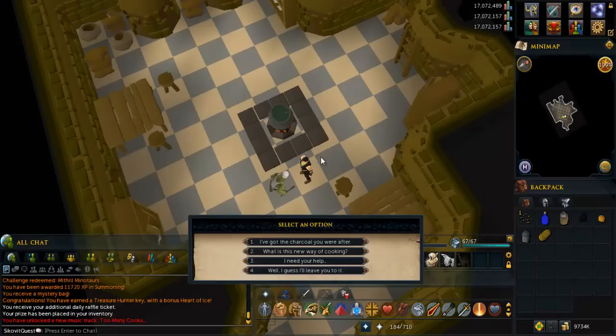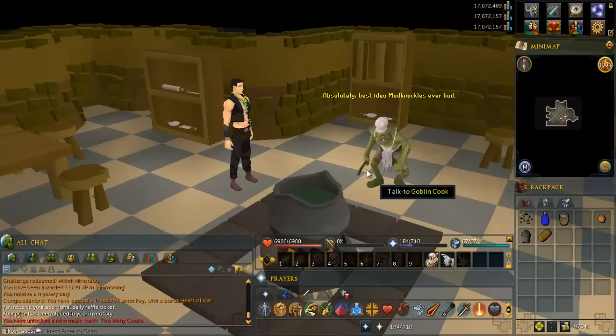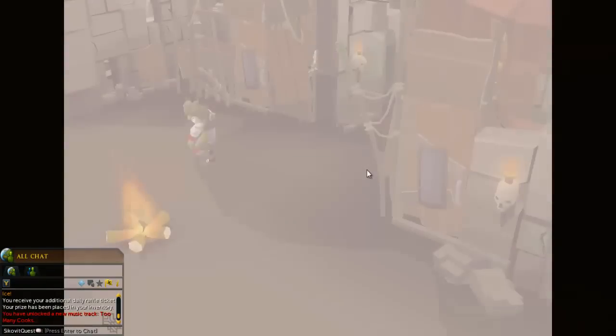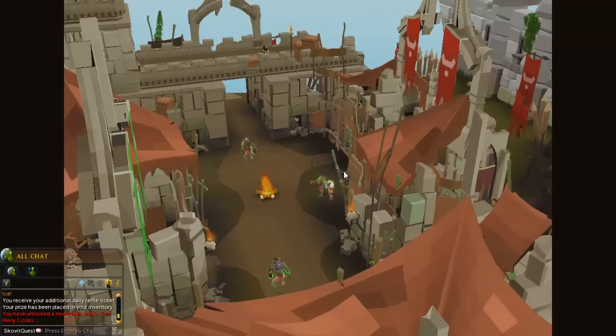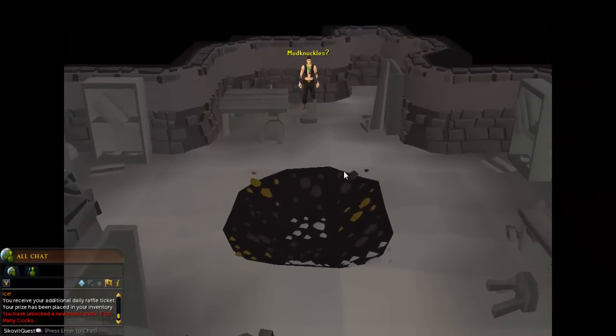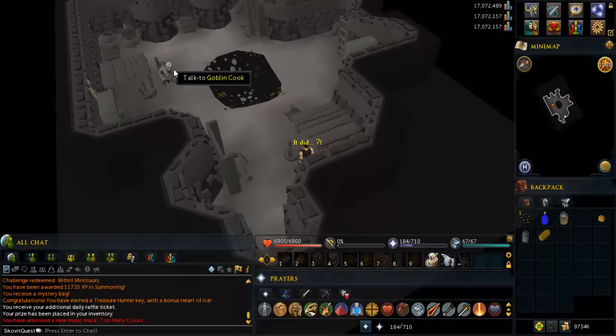Talk to him again and tell him you have the charcoal. Go into the building to the right on the screen. Talk to him again and tell him you need his help.